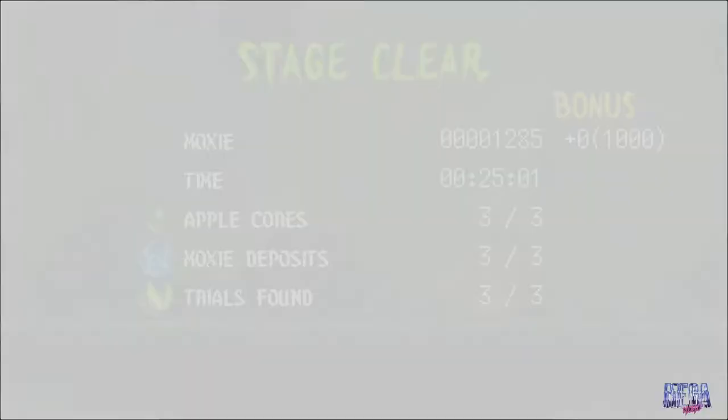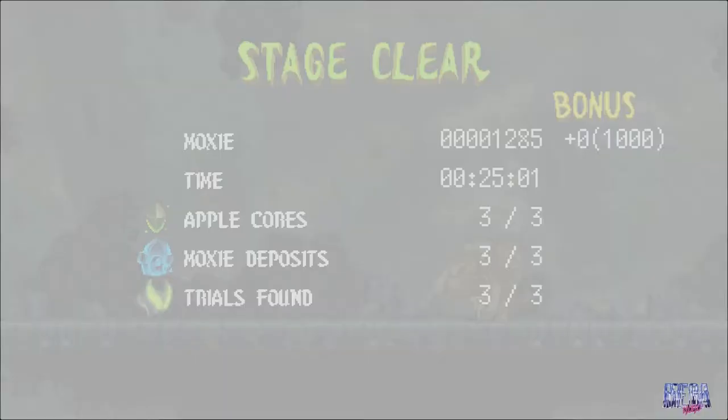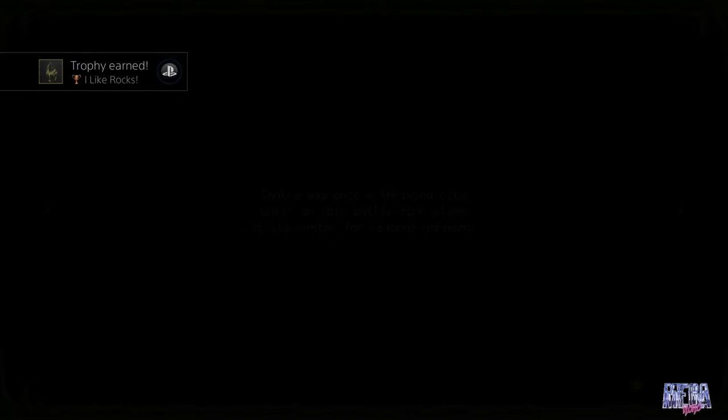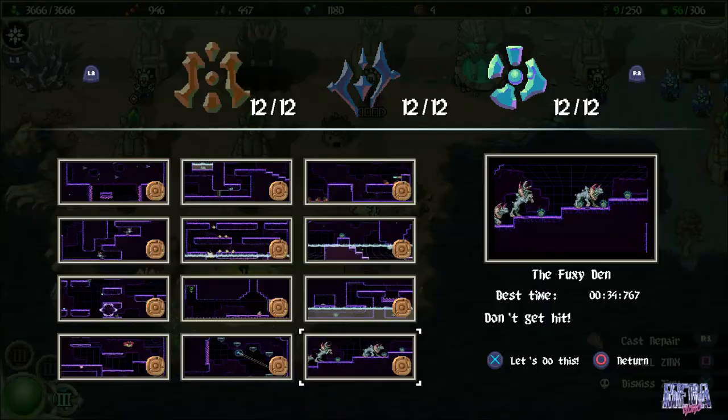At the end of this stage you should have gotten three apple cores, three moxie deposits, and three trials. That pretty much wraps it up for all the items in Smelter. I hope you found this video extremely helpful, especially when it came to finding the more secretive secrets. If you found this helpful, go ahead and leave a like and subscribe — there's going to be a lot more when it comes to item hunting. I'll see you guys soon and thanks for watching.